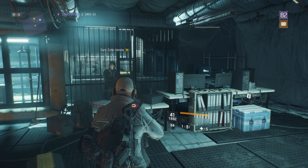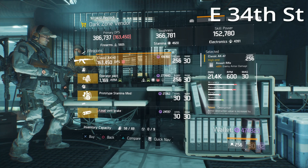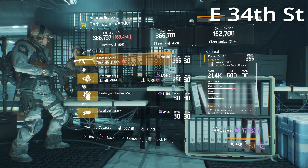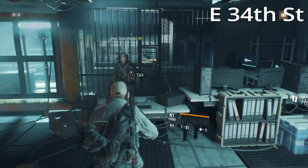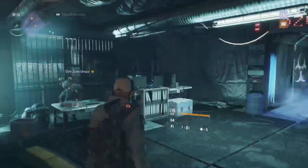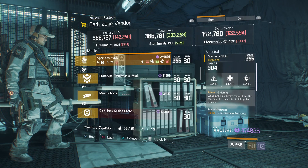At the East 34th Street DZ checkpoint he has a Classic AK-47 with 22% enemy armor damage — Destructive, Prepared, and Responsive are on it. Pretty good Classic AK-47 for sure. If you like this style of auto rifle I would pick that up.